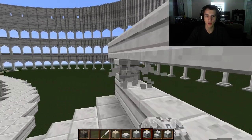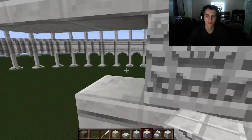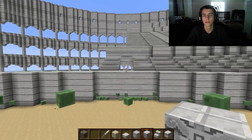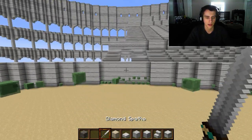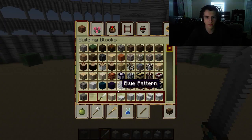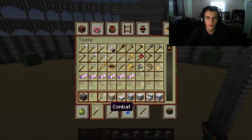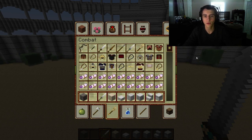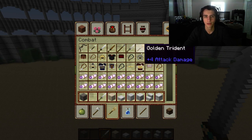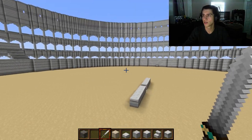I am using the Romecraft texture pack, which is very good, especially for what I'm doing here since I'm building Rome — might as well use a Roman texture pack. It replaces quartz with marble, and you can get cool Roman-looking armor and weapons. Let me just show you some of them — all these cool weapons and armor. I've even got a golden trident.